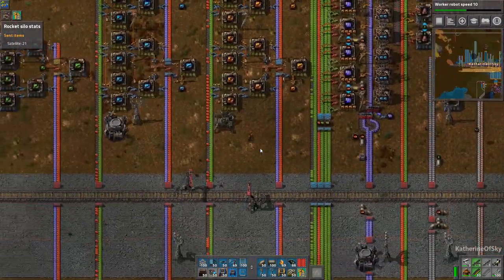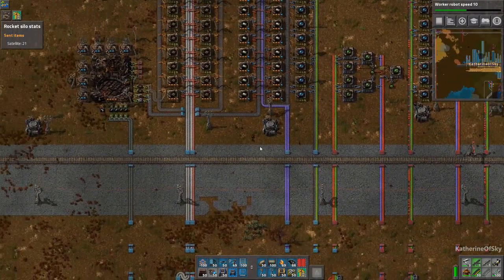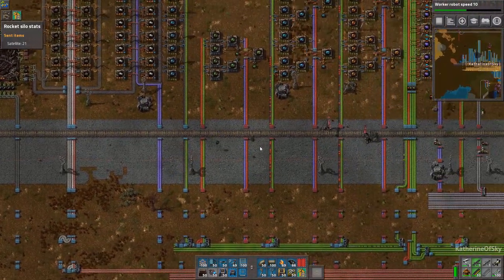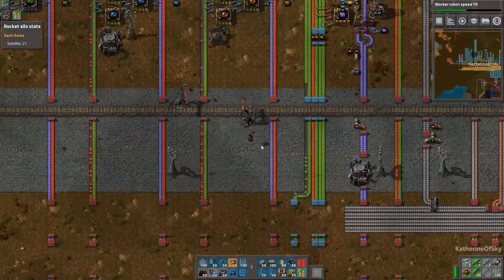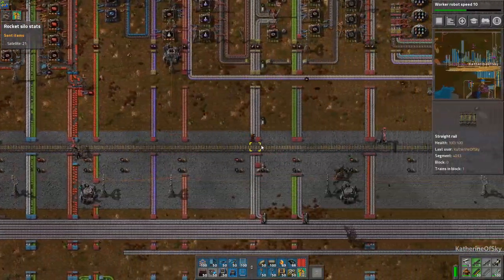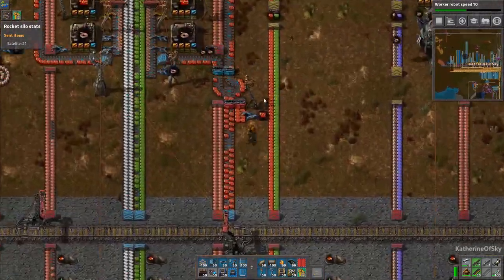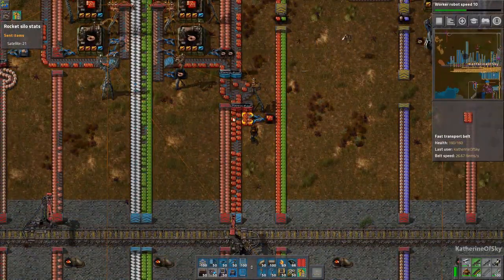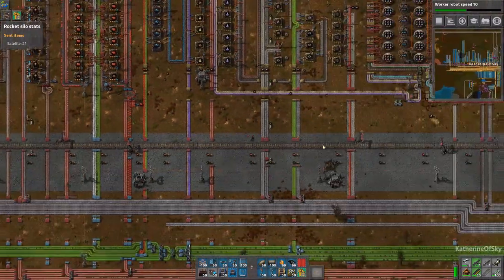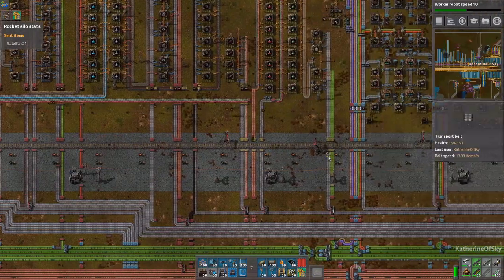Red circuits — I'm pretty sure they must be requested somewhere. We definitely don't want red circuits being put into a provider chest. So we're going to focus on lower-level materials like copper and iron. I'm in a mood to put copper and iron at the end of these belts over here, or just feed them into the area where we have our splitter — that might even be better.